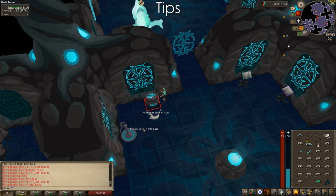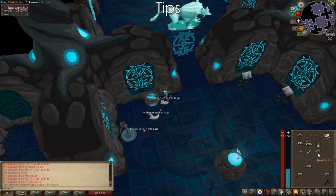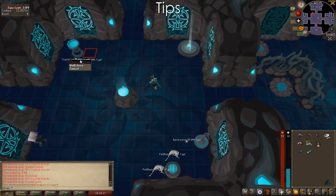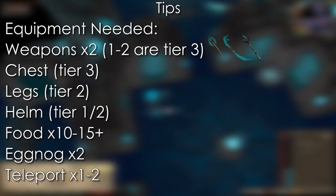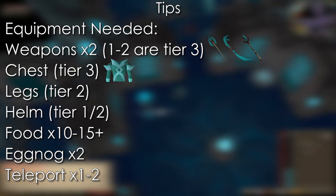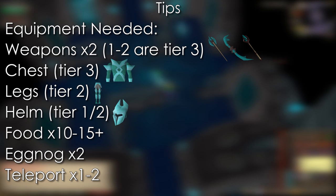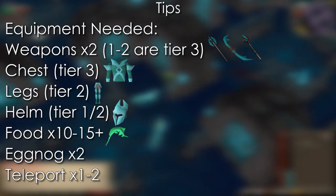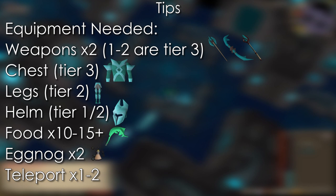Now let's look at the strategy. We only get 10 minutes prep time, and at the end of those 10 minutes you get teleported to the boss room. We need two weapons — one must be Tier 3 at least, and the other Tier 2 or 3 depending on RNG. We need a Tier 3 chest piece, Tier 2 leg armor, and either Tier 1 or 2 helm depending on time. A minimum of 10 pieces of food — ideally 15 plus — and around 3 to 4 doses of Eggnog, so two potions.